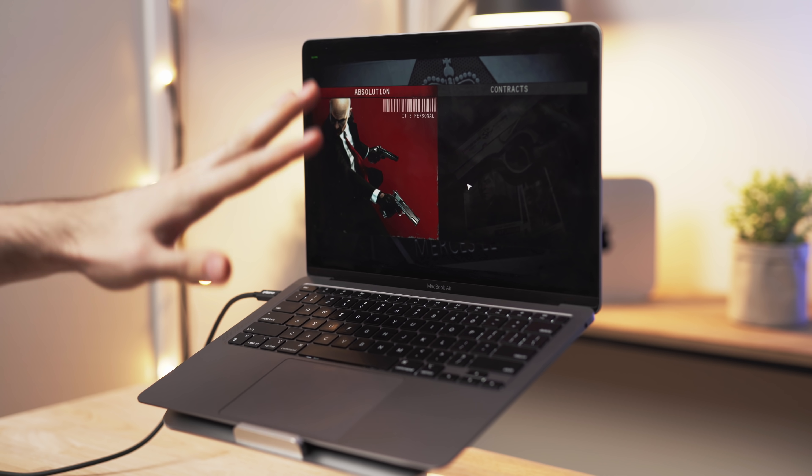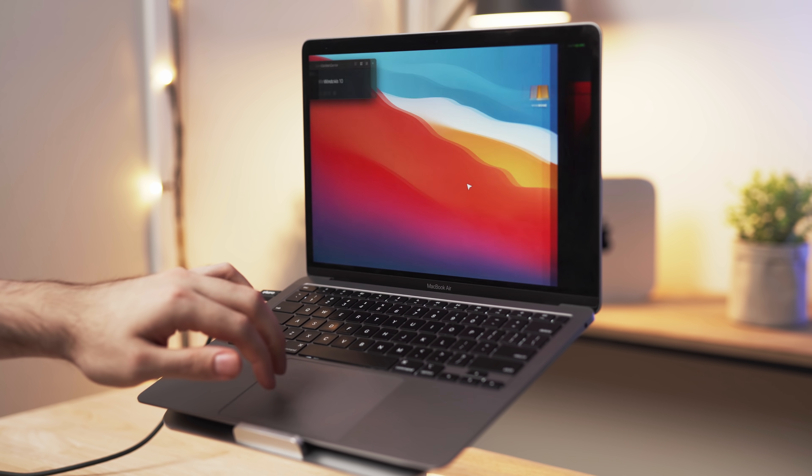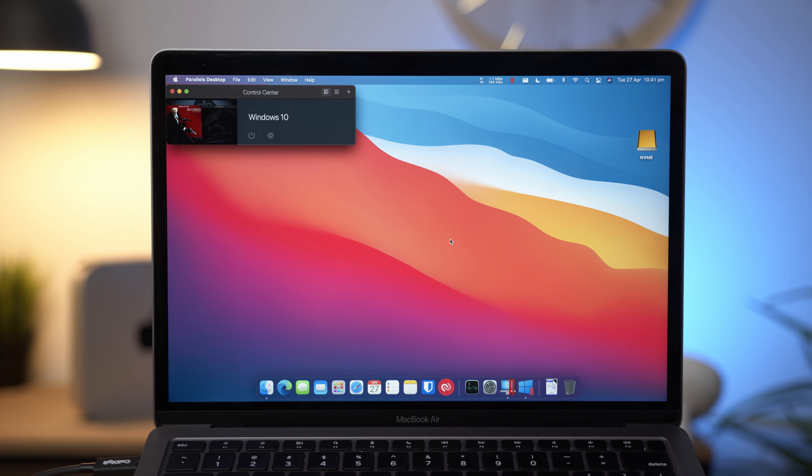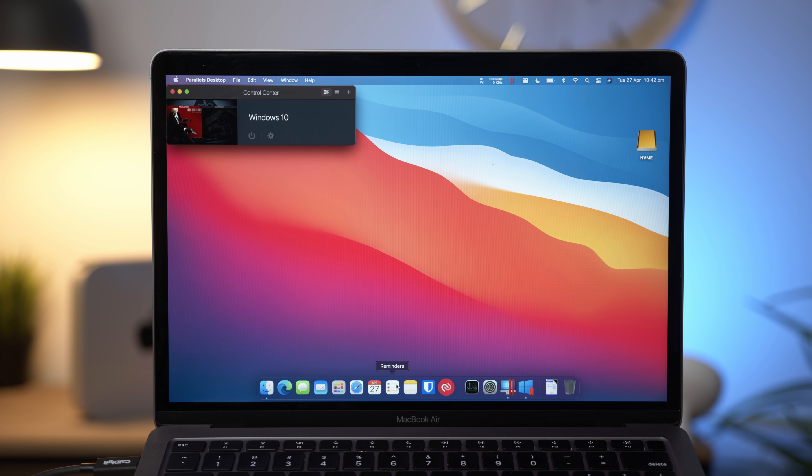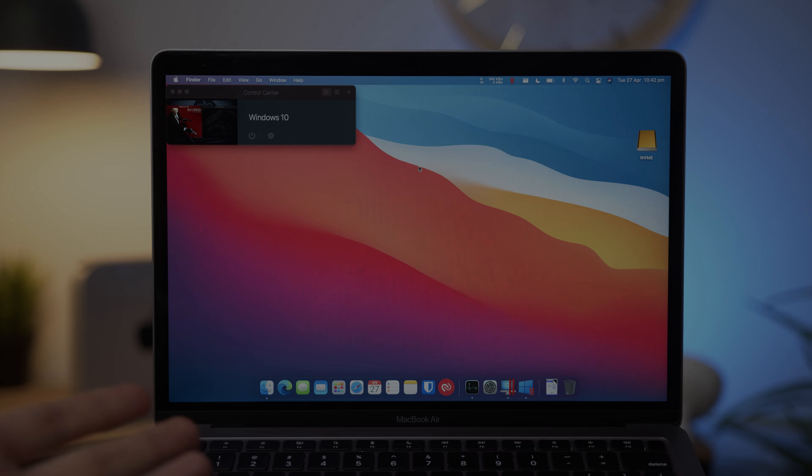Just to show you guys as well — here's my hand, I'm going to swipe on the trackpad. You can see we are literally running macOS on the side here concurrently with Windows 10 playing a game. Really impressive stuff. Hopefully you enjoyed this video — it definitely was a cool little introduction to Parallels and some Windows 10 gaming. If you want me to try any more games or do a separate video on this topic, let me know down below. I'll catch you in the next one.